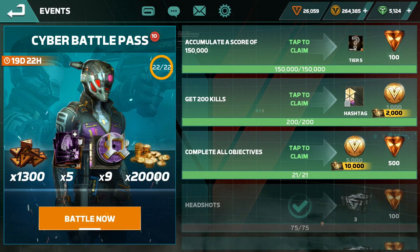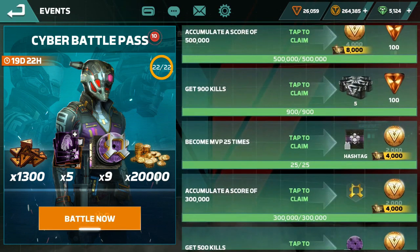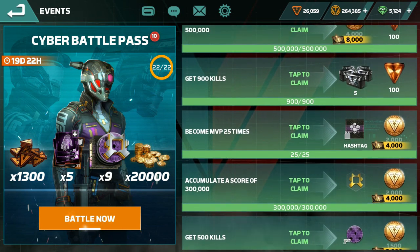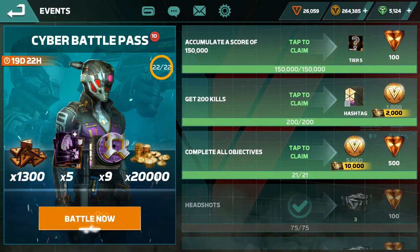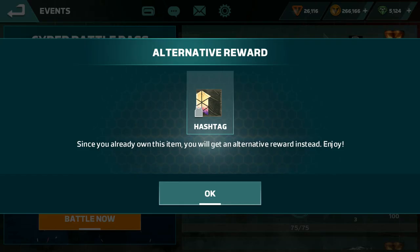For 200 kills and 900 kills — the biggest one is 900 kills. Try to play as much as you can, at least 50 kills a day, and you can finish the 900 kills in 10 days. For me, 200 kills takes a couple of days at 100 kills per day.